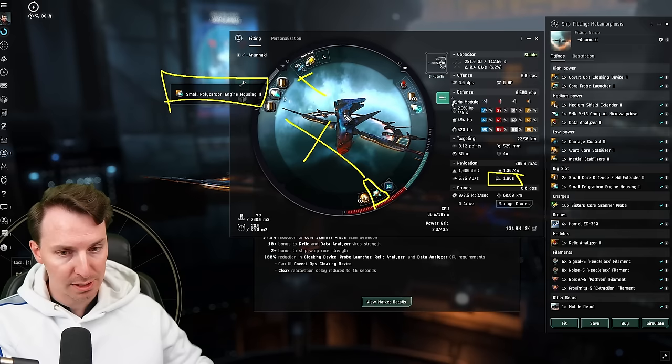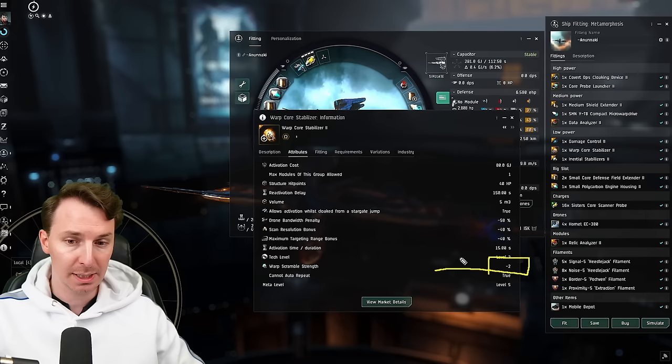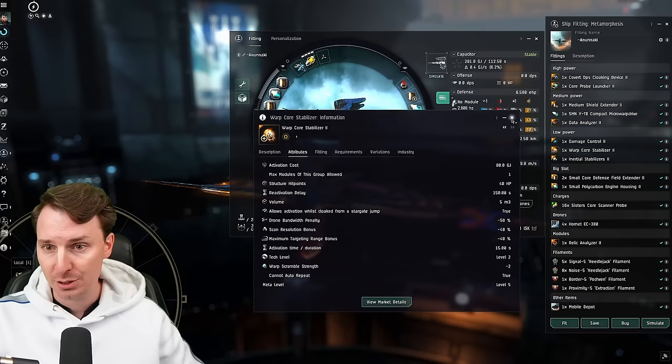Being slippery is how you survive when you don't have a lot of tank. We're also going to run a warp core stabilizer two, which increases your warp core strength by two plus the Metamorphosis bonus, making it four. A ganker is going to need blinged-out faction modules to keep you locked down, or a fleet of friends — and let's be honest, if there's a fleet, you're going to be dead anyway. So if you're going into dangerous areas of space, make sure you take the warp core stab.